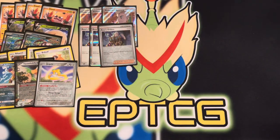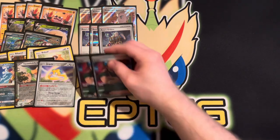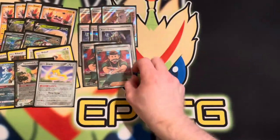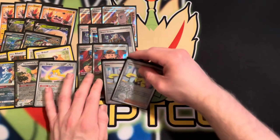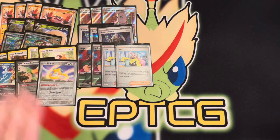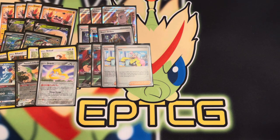For supporter cards, we have three Professor's Research and three Boss's Orders. It's very important with this deck that you're able to drag stuff up and knock it out — that makes your life easier taking cheap prizes, especially if they have super beefy Pokémon you can't hit for weakness. We also have two full-art Judge, which I absolutely love the art on, and two Iono. This combo disrupts your opponent's hand a little bit, and since you have Arboliva it doesn't really affect you. Adding a little disruption is really nice when you're also hitting for weakness.